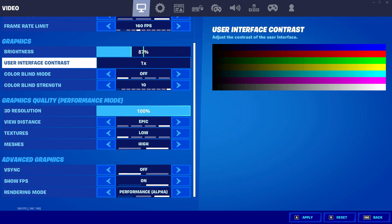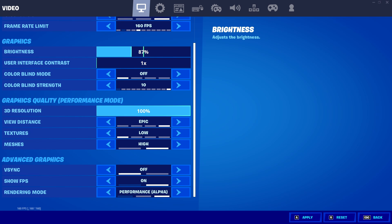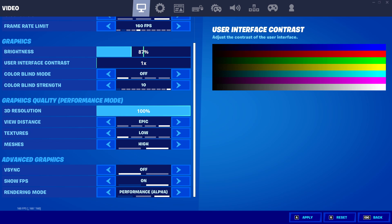Scrolling down, we're going to go into brightness. Brightness is one of the biggest things this season — every single season they change the colors, and most of the time you need to adjust your brightness and adapt to what the map around you looks like. I'm going to keep my brightness at 87%. I would keep it at 85 or 100, but 100 is too bright and 85 is a little too dark for me. So around 87-88 is the ideal spot with average monitor settings.